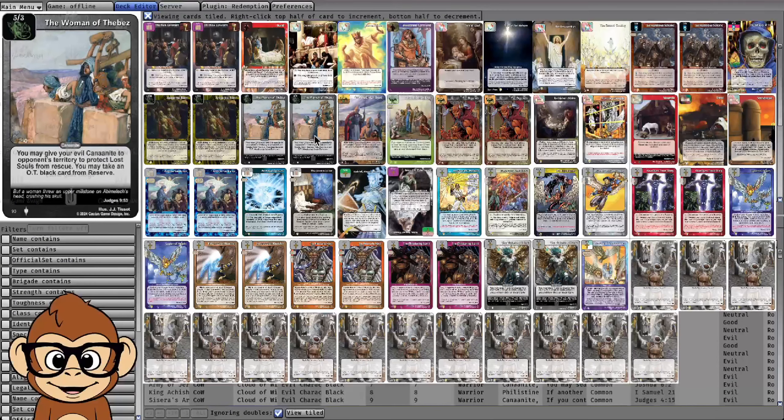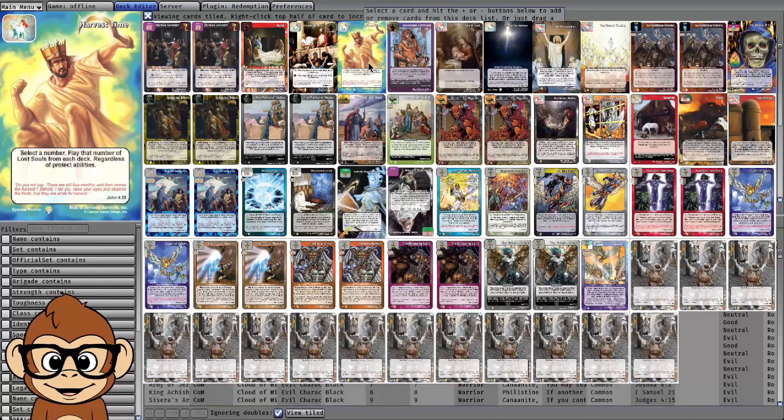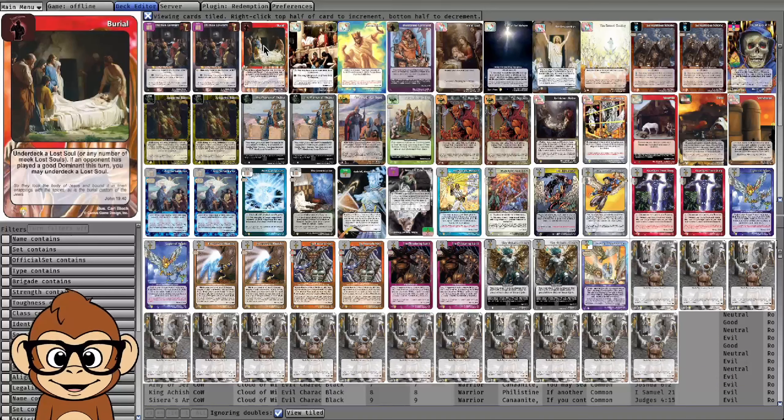What inspired me was: what if we use Harvest Time, select a big number like 100, take 100 lost souls from each deck — that plays all of our lost souls — and then play Burial after that to under-deck all of our lost souls. So we have this 100-card deck, maybe we've drawn 20 cards so it's 80 cards now.